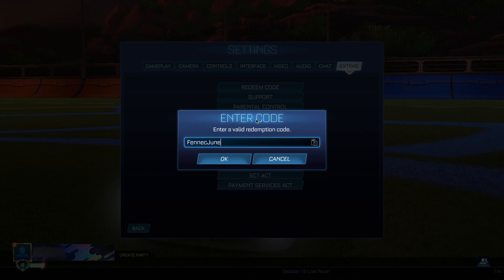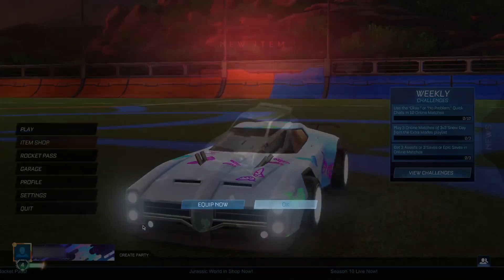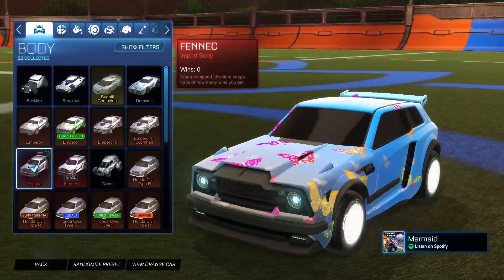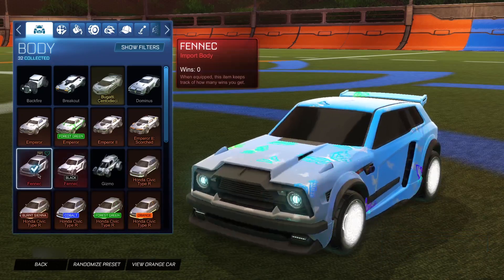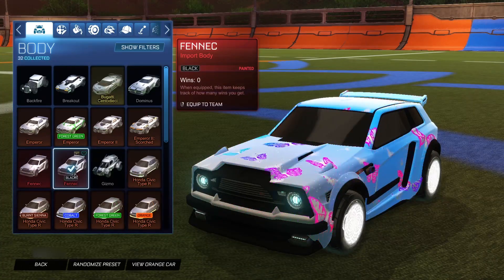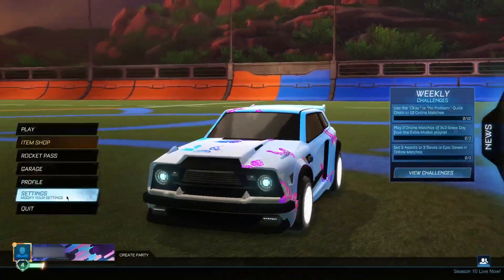The second code is going to be 'FennecJune', which is actually going to allow you guys to get the Fennec Cowboy for completely free. Click OK — it's going to show as invalid, but go ahead and click OK once more and go back to the main menu. Boom, we get the normal Fennec. Let's throw it on — as you guys can see it looks absolutely banging. Comment down below what your favorite version of the Fennec is.